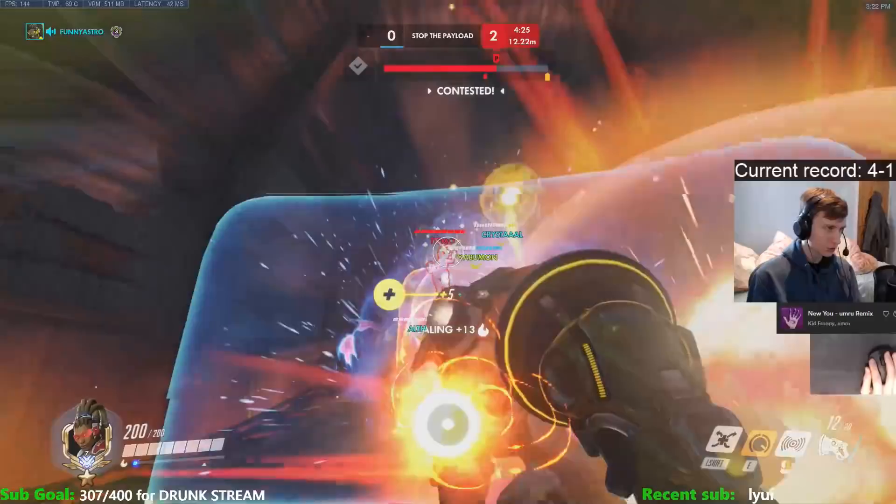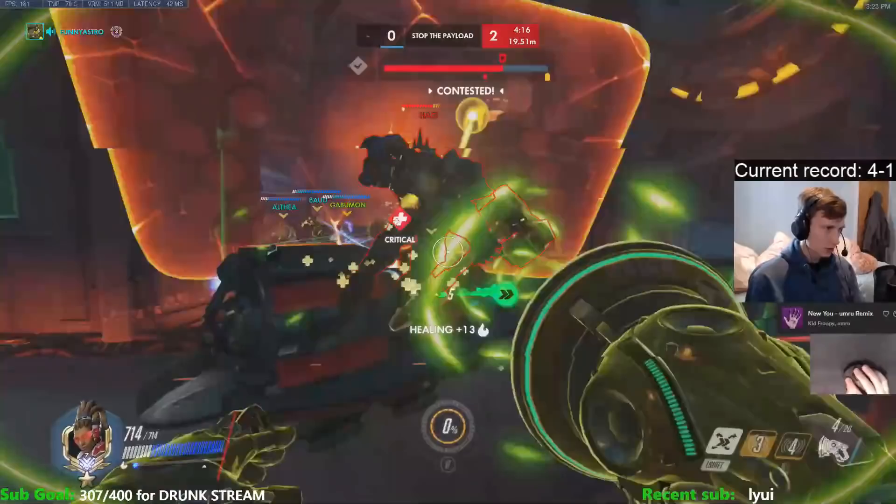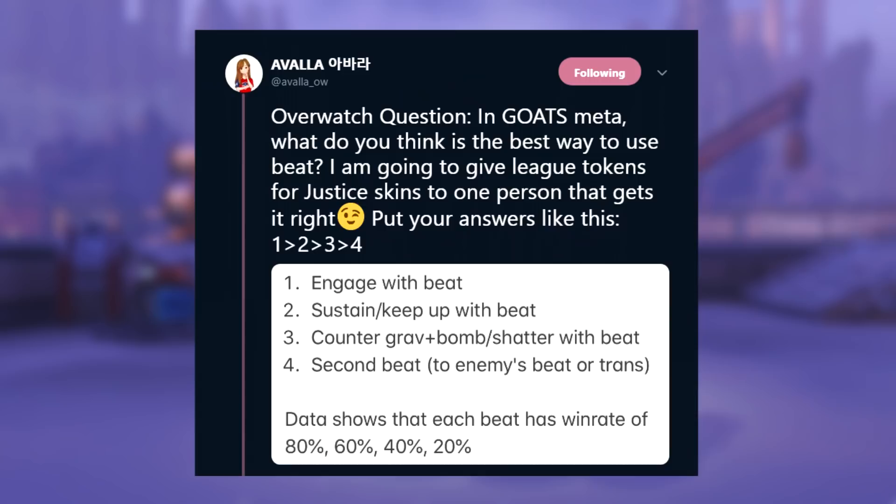Was it wasted? Did you get value out of it? Once you get better at assessing the immediate threat levels and understanding your ultimate economy — like just conceding the fight and saving the sound barrier to use it offensively to engage next fight — you'll find yourself creating that impact that genuinely wins you more games. Also, using your sound barrier after the enemy uses theirs generally gives your team a better chance of winning a fight, because your team gets the shield for a little bit longer.